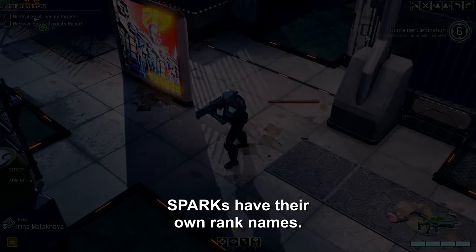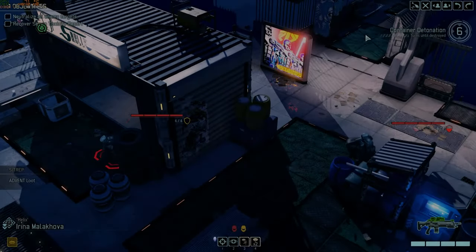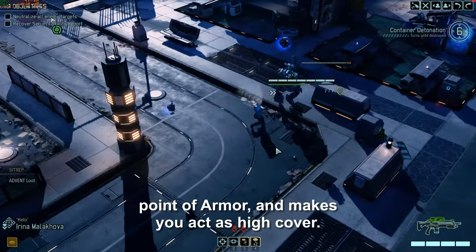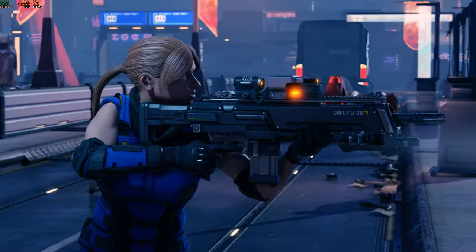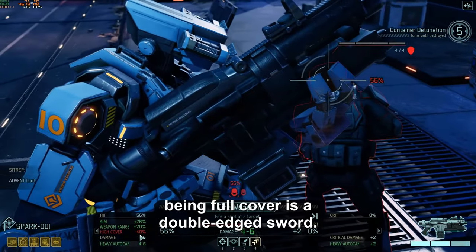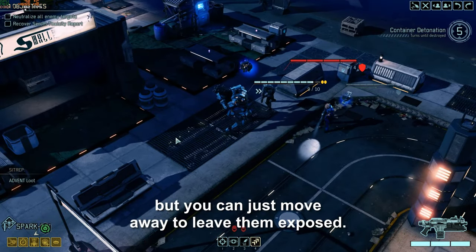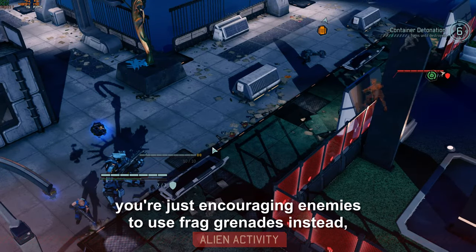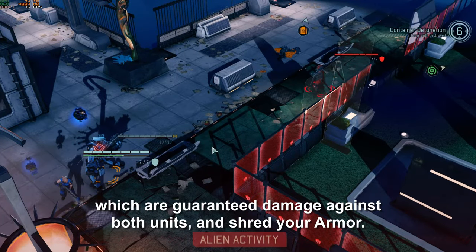Sparks have their own rank names. Their first rank, Aspirant, has Bulwark and Adaptive Aim. Bulwark is a passive ability that gives you an additional point of armor and makes you act as high cover. This ability is nice in concept, but in practice isn't that helpful. While the point of armor is always nice, being full cover is a double-edged sword. Enemies can also use the spark as full cover, but you can just move away to leave them exposed. The bigger problem is that if you put a unit next to the spark, you're just encouraging enemies to use frag grenades instead, which are guaranteed damage against both units and shred your armor.